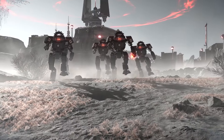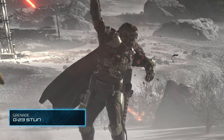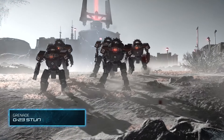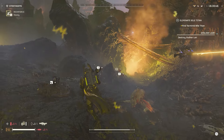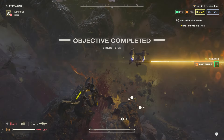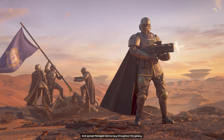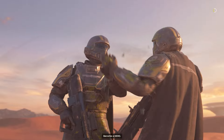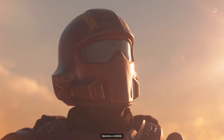Lastly, they did mention a new grenade making its way into Helldivers 2 called the G-23 Stun Grenade. This new grenade could be a major game-changer to the meta game. While most grenades are okay at best, the G-23 Stun Grenade allows divers to stun groups of enemies for a short time. This time could be used for a hasty retreat, to call in some stratagems more accurately, or even move into a more advantageous position to deliver the full force of democracy.